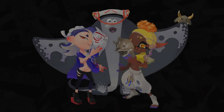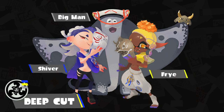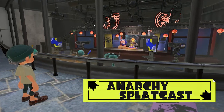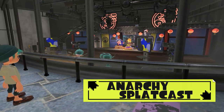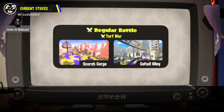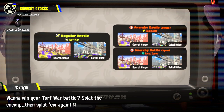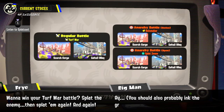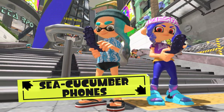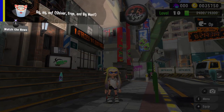We completely forgot to tell you about Deep Cut — they're an incredibly popular trio who hosts the Splatsville news program, Anarchy Splatcast. They provide information on battle stages as well as other news bulletins. The youngsters of Splatsville own sea cucumber phones, so they can check the news while doing other activities.